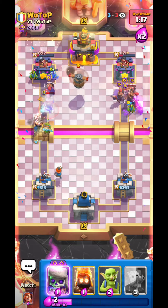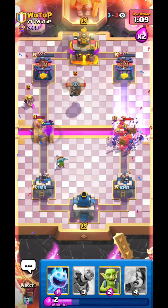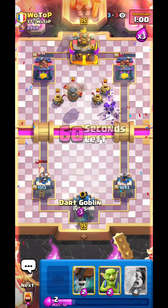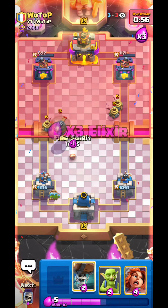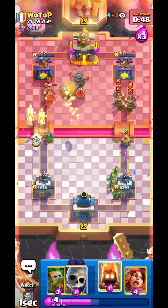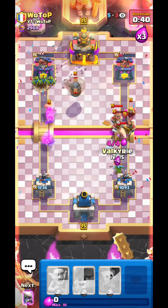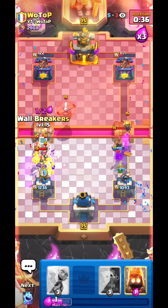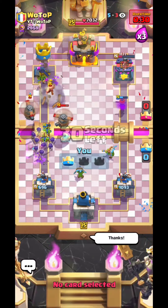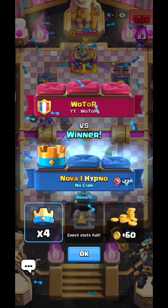Left side recruits are already dead. Just gonna go for fire spirit evil skellies to clean up the right side — fire spirit and evil skellies completely cleaning up. He has to waste his arrows which is really good. Just gotta make sure he doesn't get a good royal hogs and arrow push onto my tower. Just gonna keep up the pressure — okay nice, good connection. Just go evil skellies and goblins on the left — he has no arrows and barb barrel in cycle, and he misses. GGs. I hope you guys enjoyed and I'll see you guys in the next video. Bye.